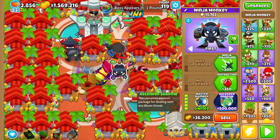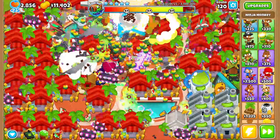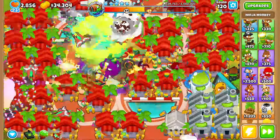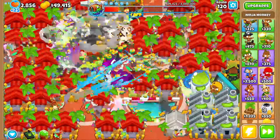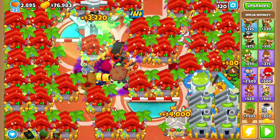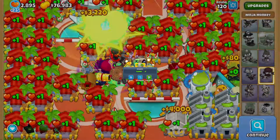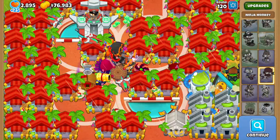It's round 120. I grabbed the ninja fifth tiers off camera for the ninja paragon. You can grab it right now or you don't even have to — with three paragons for round 120 on a normal boss, you're fine. Once again, if this helped you make sure to hit that sub and like. I hope you guys have a great day — we beat the boss! Look at this beautiful map; we didn't sell our monkey farms. Peace!